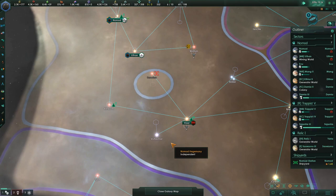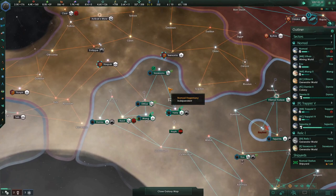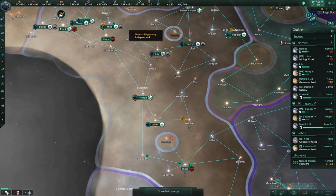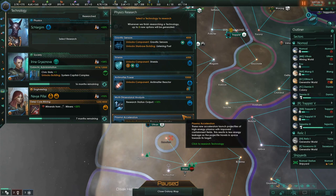Having an ecumenopolis is going to be so nice. It's upgrading to Star Fortress — let's just hang out down here. Research concluded.